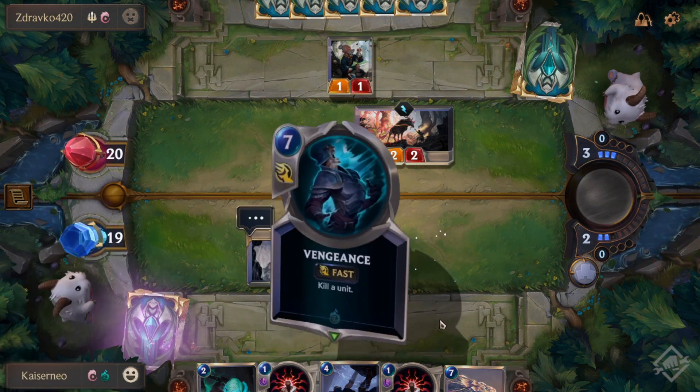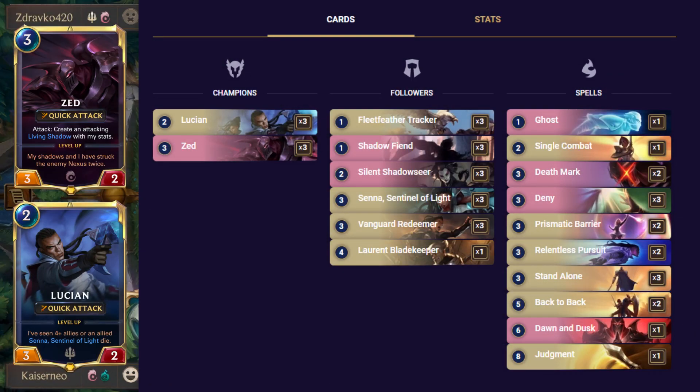How to play the Lucian and Zed aggro deck in Legends of Runeterra. This deck is based on the champions Lucian and Zed. It is a mixture of aggro, tempo, and combo.